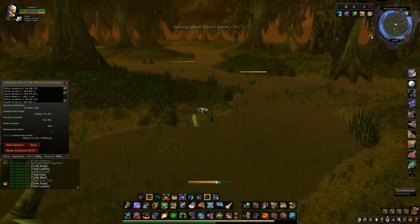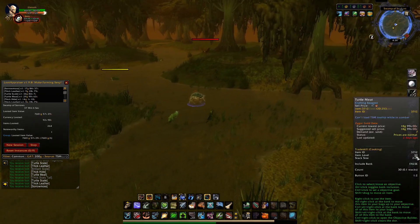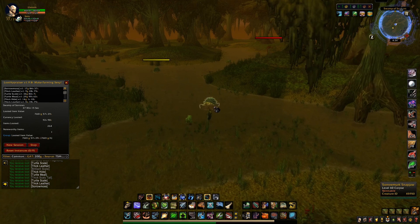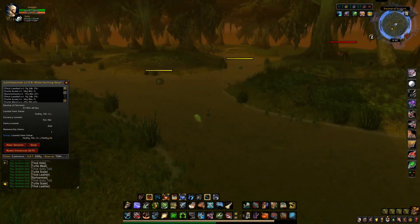Turtle meat sells pretty well — you're also getting that off these turtles. Turtle meat is at 9 gold on my server, originally at 12 gold at a 0.23 sell rate, so pretty high, pretty good.